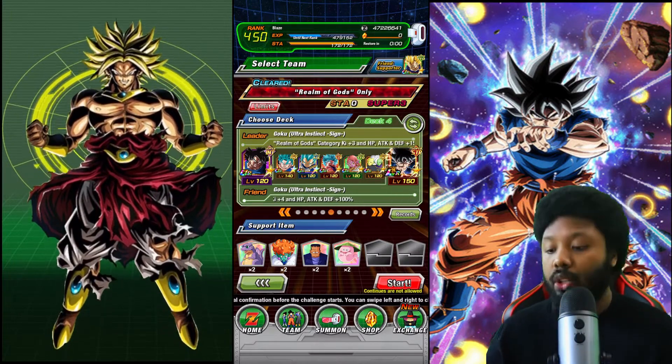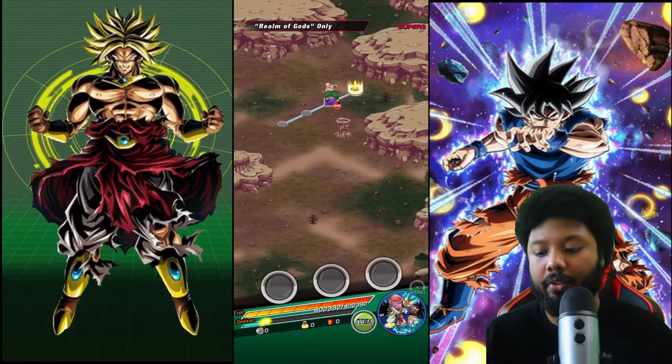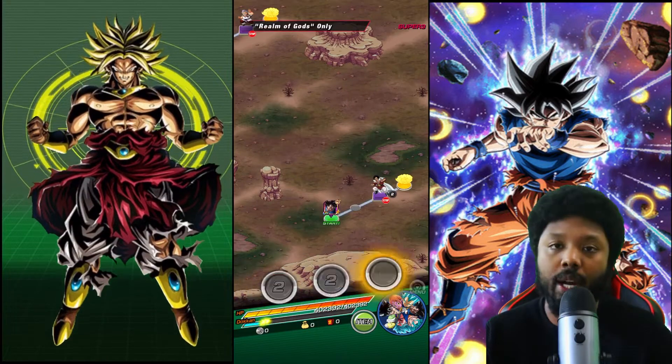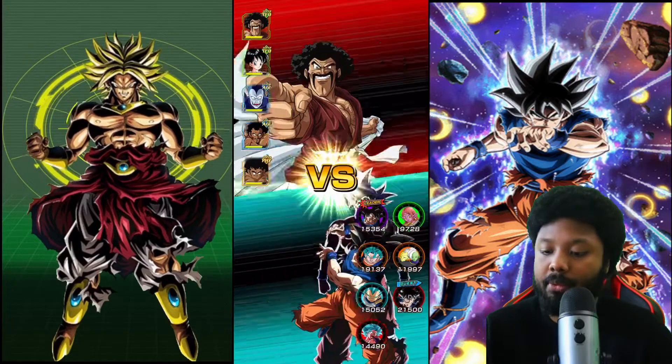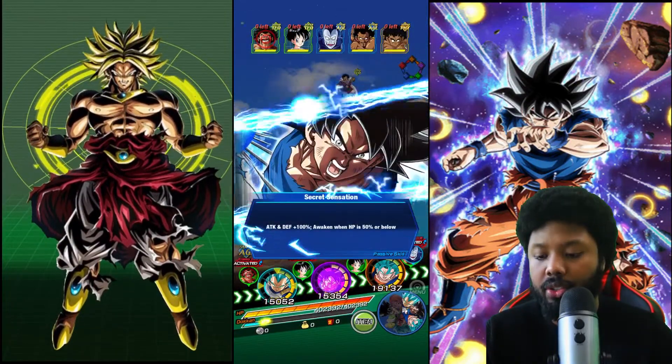Alright, here we go. Boom. Goku is very, very, very good. Now if you don't have him, the Int UI Goku is an okay replacement, because when he does transform he can still dodge a lot. But you just need RNG on your side.